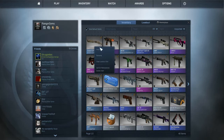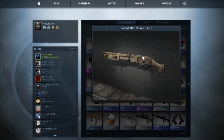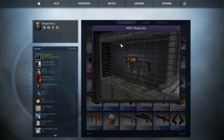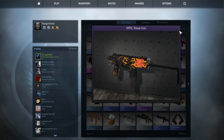So I got a Sawed-Off Snake Camo, which is pretty nice — I got it just a couple hours ago when I was playing some deathmatch. MP9 Rose Iron, which I got for a really good price, and it's a very beautiful camo. The rose is really nice.